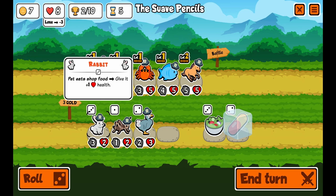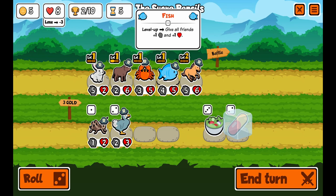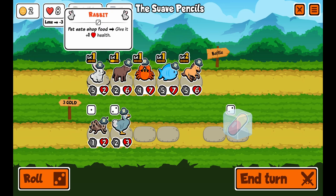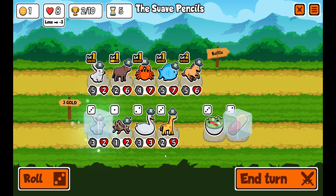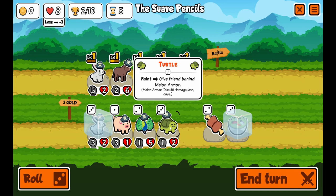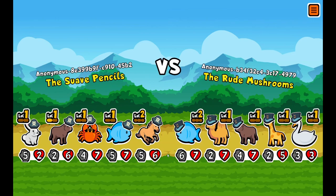Let's beef up the ox again. We're going to buy the rabbit for sure — sell the old one and buy the rabbit. I'm going to keep all these guys. It's looking good, I wish the ox was stronger but other than that we're looking good. I'm going to save the turtle and probably give it to the fish — the melon armor.